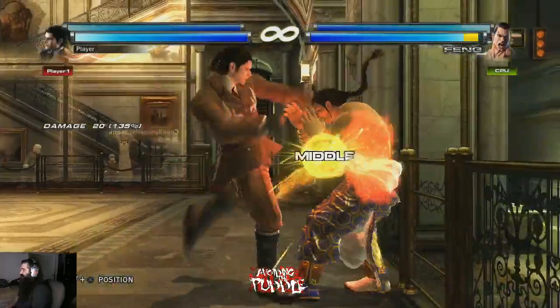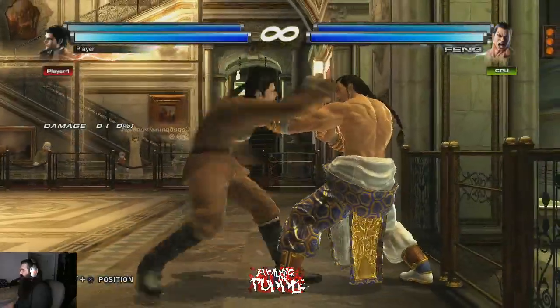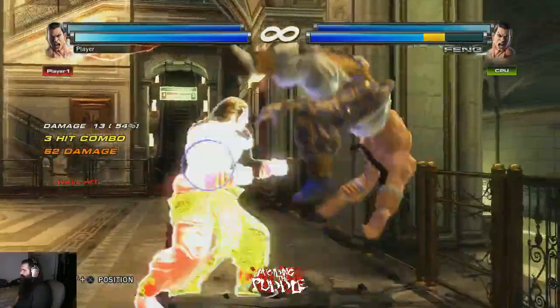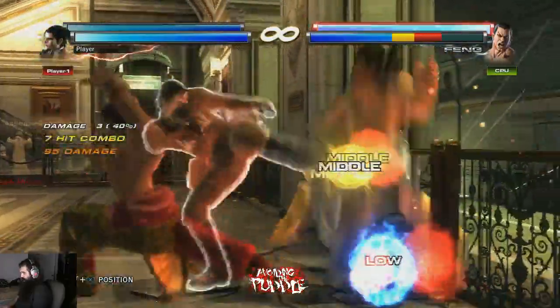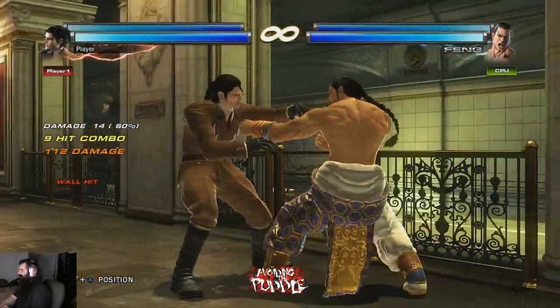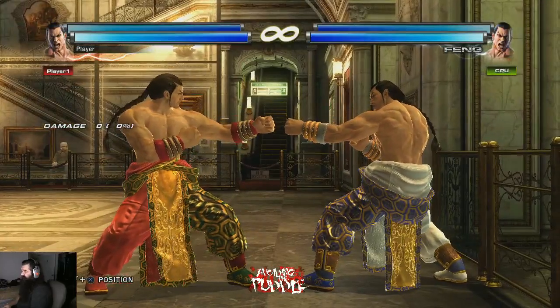You have to get the delay on 334 or else you don't get the combo. There we go — 112 damage. That's pretty good. 334 is his main filler at the wall; it's really solid.